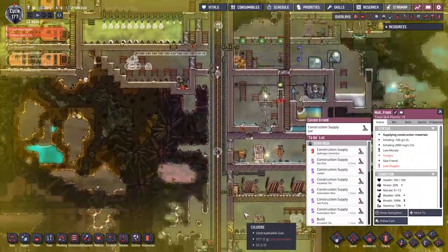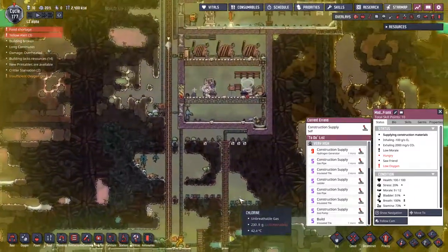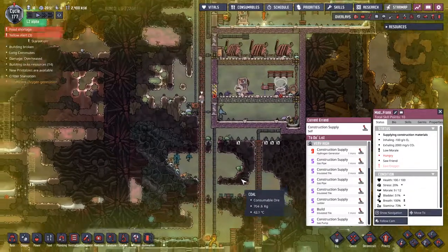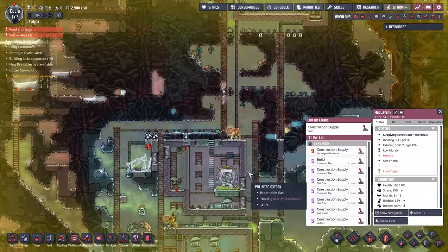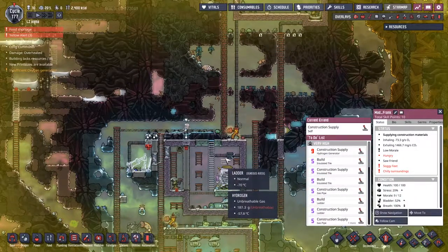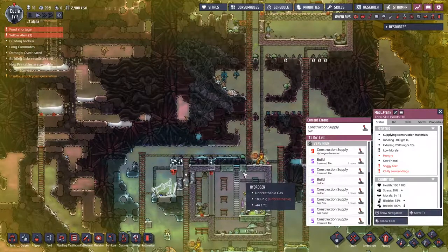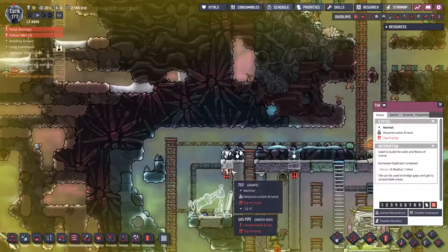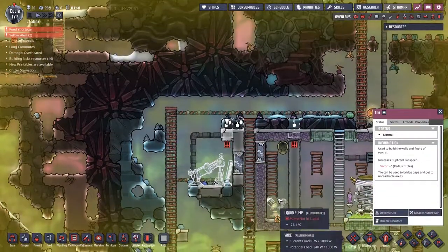Here goes one of the pros — I've got a feeling he's actually going to work on the hydrogen generator. That is good because that's the thing that's going to take the longest to build. Insulated tiles and stuff like that. It's headed in the right direction. I'm still not sure what has a deconstruct here — let's just cancel that deconstruct, that's not important.